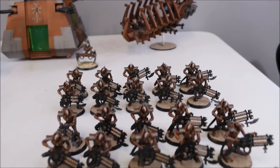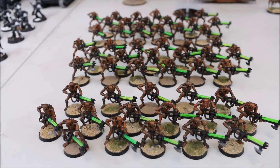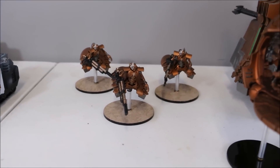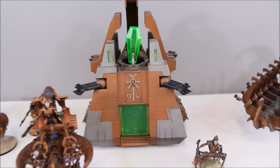For our troops, we have three squads of ten Gauss Blaster Immortals and three squads of Warriors — one that is 16 strong and two that are 18 strong. We have a squad of three Heavy Destroyers, a singular Ghost Ark, and in place of the Wraiths we've been playing, we are now running a Monolith.